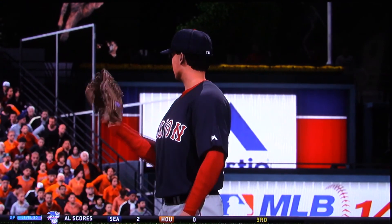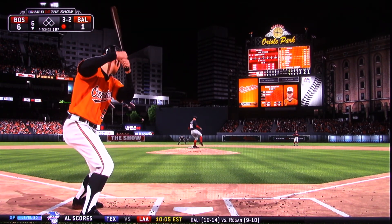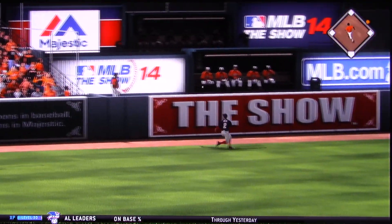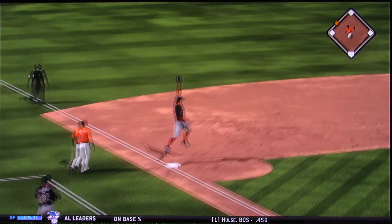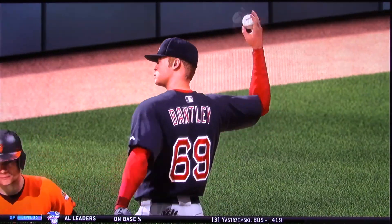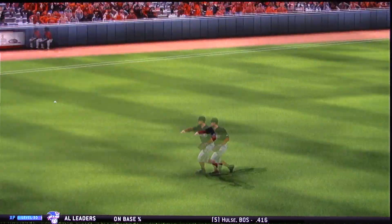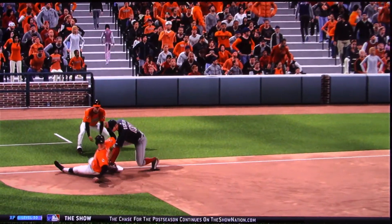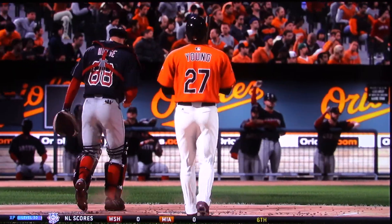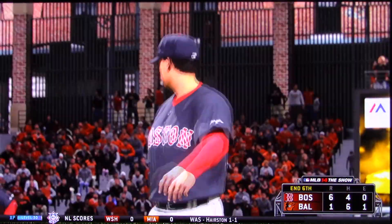Now a ball swung on, hit high in the air and deep to left center field. This ball has a chance — into the alley and ought to be good for extra bases. The relay, the tag, and he's out at third — a poor decision to try to stretch it. He's got two bases in the bag but he wants three and he ain't going to get it. It's a good throw, taking care of him trying to stretch that double into a triple. Yet another strikeout — his 11th of the ball game — and this one ends the inning. Three up, three down for the Orioles. They trail six to one.